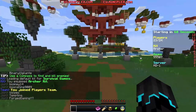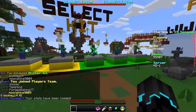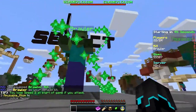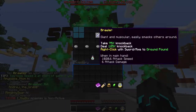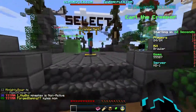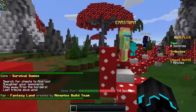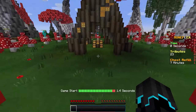A link for the texture pack will be in the description. Now, what kit am I going to use? I have archer — I do have that one. I think I'll take the brawler kit because I take 25% less knockback but deal 25% more knockback. That is really cool. We are starting in 10 seconds, starting at a huge mushroom. I'm not that great at hunger games slash survival games, but I'll try.